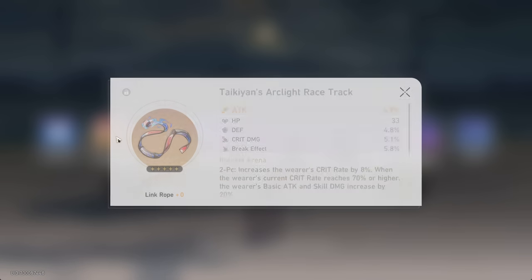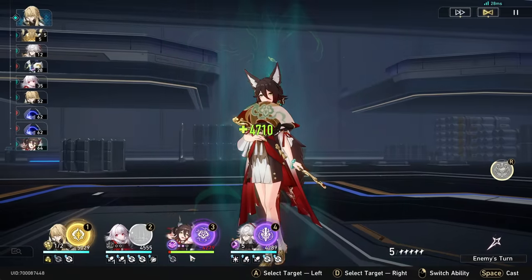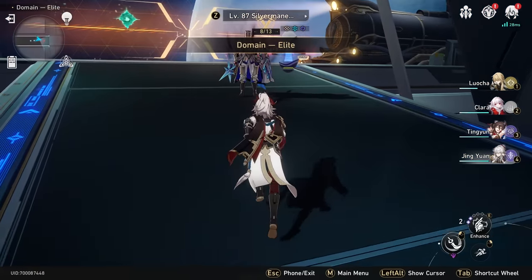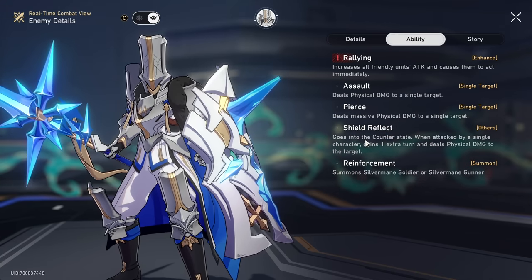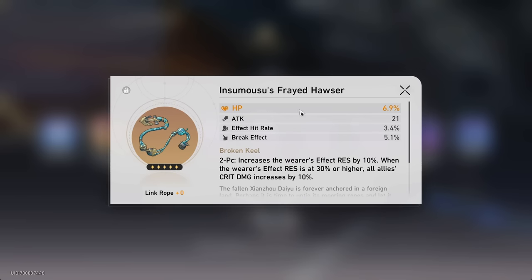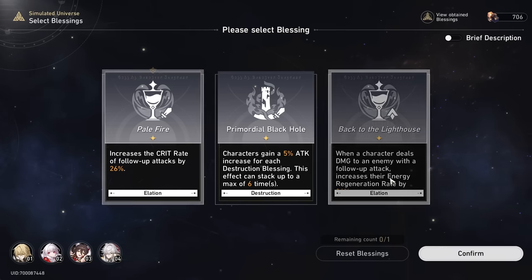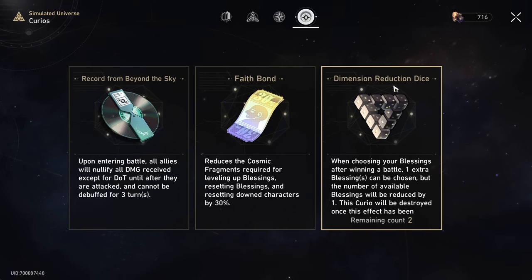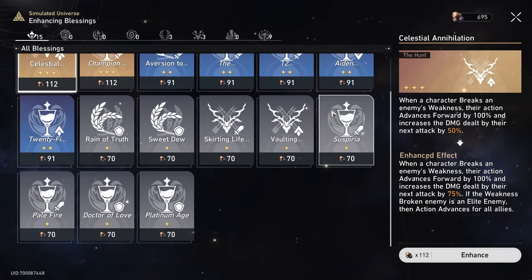First max difficulty immersion reward — HP rope? Attack rope, of course. Doesn't look great. Next elite is a silver mane — he can summon minions and increase their attack, causing them to act immediately. Outside of that, just a lot of single target damage and countering. Pretty standard boss, but his counters are really dangerous. Next immersion reward — break effect and HP. I still haven't gotten the stacking Elation card. We got the dimension reduction dice, but this is one of the runs where there's no battles between the second elite and the boss.